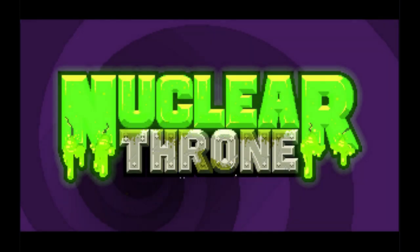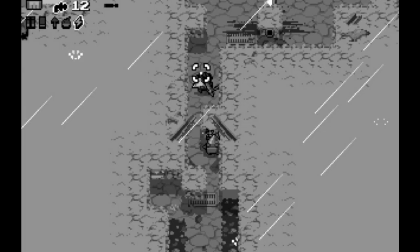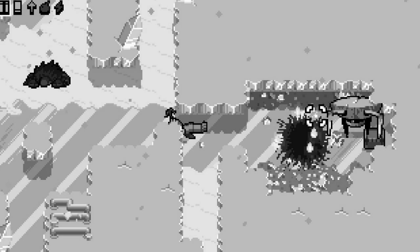In 2013, indie developer Vlambeer announced that their game Wasteland Kings, at the time still in development, had been renamed to Nuclear Throne and would see an early access release in October. An action roguelike game from a top-down perspective, Nuclear Throne has seen updates on a near-weekly basis, with new content, bug fixes, and suggestions from the community, and recently got its full release not only on Steam, but on the PlayStation 3, 4, and PS Vita.